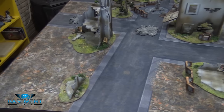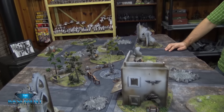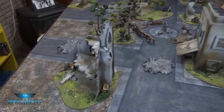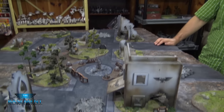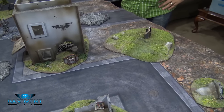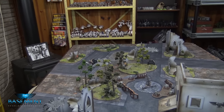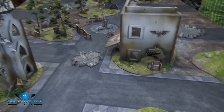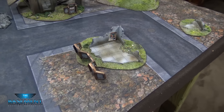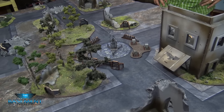Here is the table — lots of ruins, forests and hills. Just for logistics: the big and small ruined pieces are going to be 4-up saves, the craters and hills are going to be 6-up saves, and the forests are going to be 5-up saves. Of course if you go to ground in a crater you get a 2-plus-2 cover save. The random ADL pieces are there to show that the Tau have fortified up a bit, so of course their ADL pieces will be 4-plus like in the rule book.